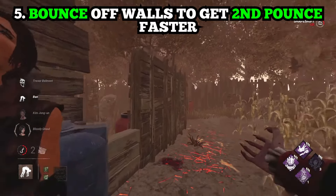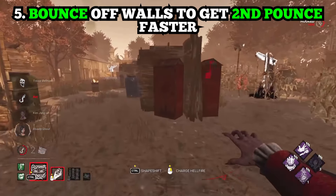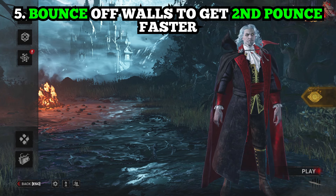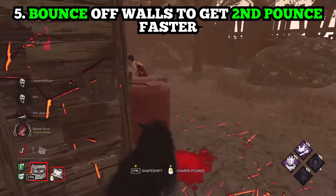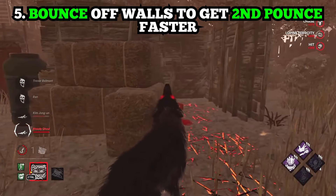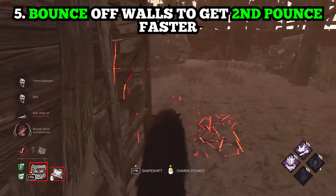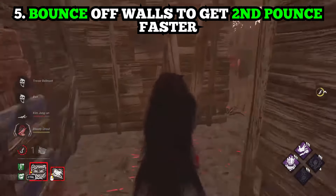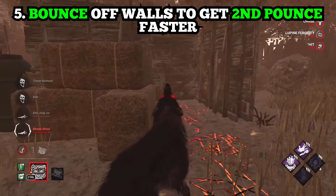Number five: bounce off of walls to make your second pounce come out faster. If you are able to cut down the chase quickly, you can bounce off a wall and then hit someone quicker. Everyone's used to the standard pounce timing — you pounce and then another one — but you can actually make it come out faster by hitting a wall. If you have a fast enough reaction time, you can attack the survivor before they get to a window or another vault location.